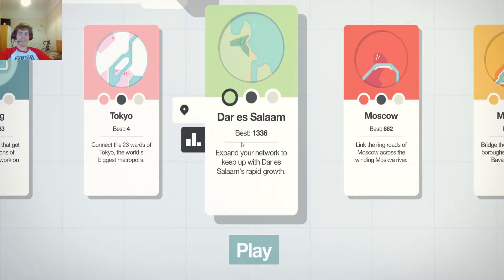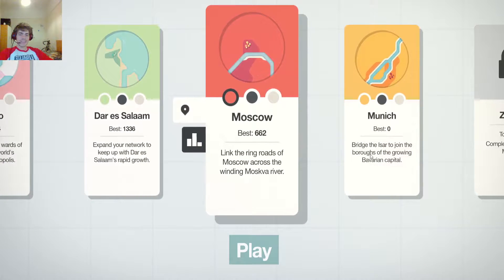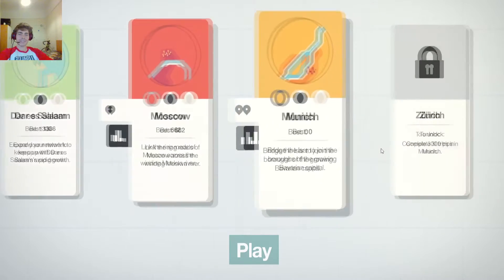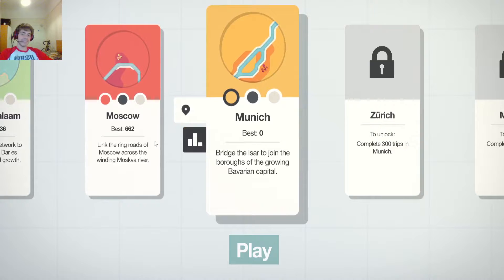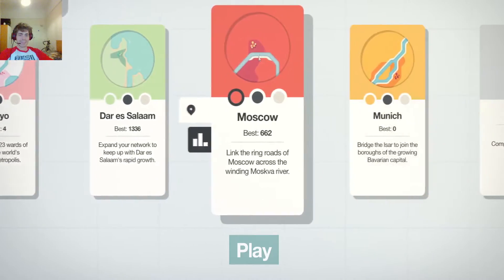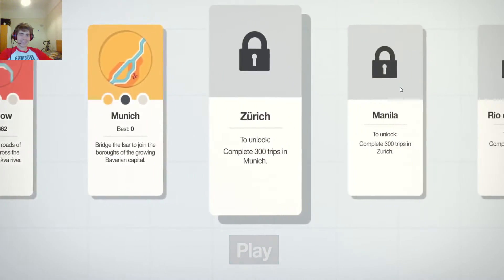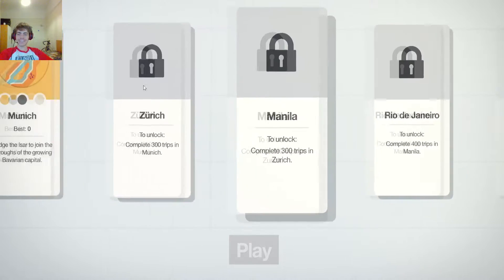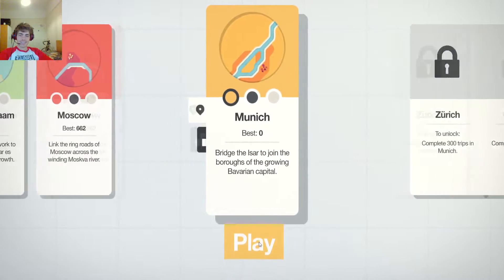I'll probably do LA on my own, same with Tokyo. Last time in the actual levels we managed to get over Moscow, just barely getting enough. So we are now at Munich, which looks pretty simple — you know, when you see the pictures you're like 'oh, it's just one river, how bad could it be?' Then it puts your house here and your shop there and you have to draw them like this. It's really annoying. Anyway, let's get this going.